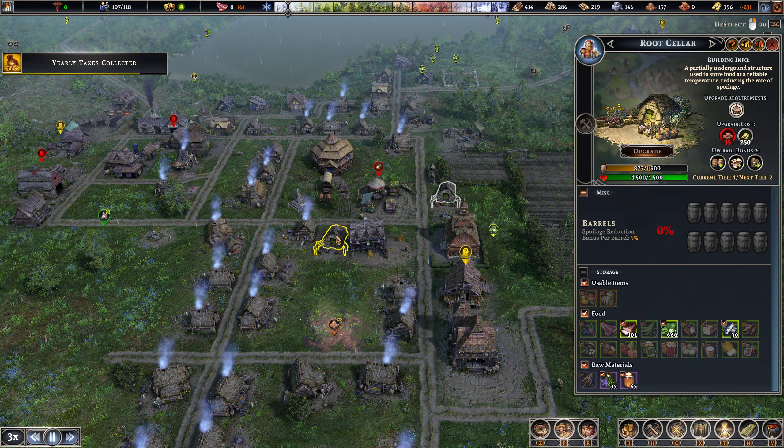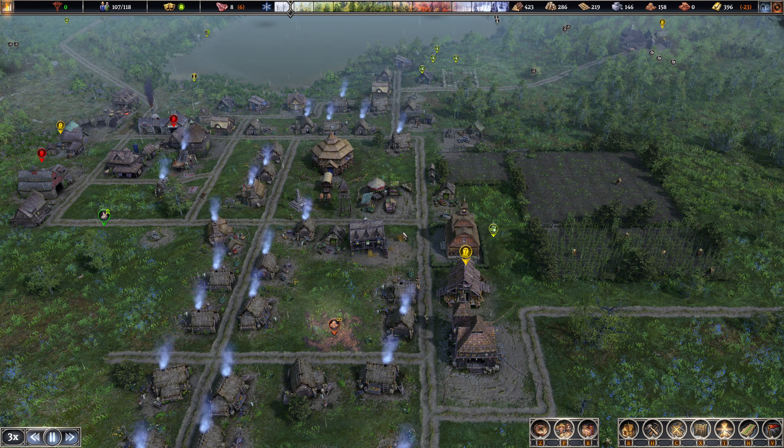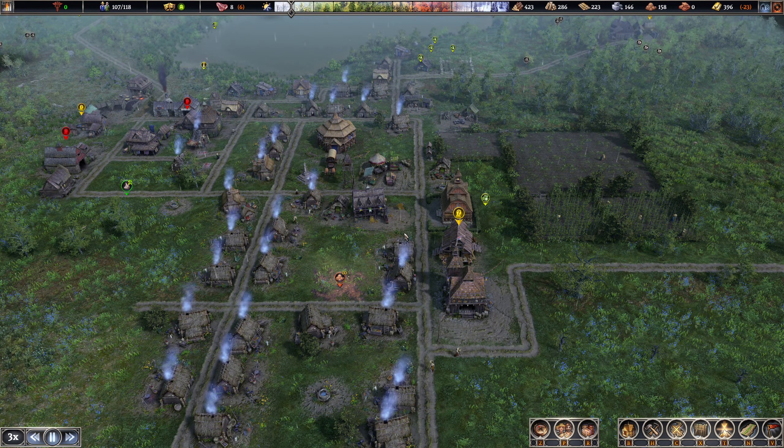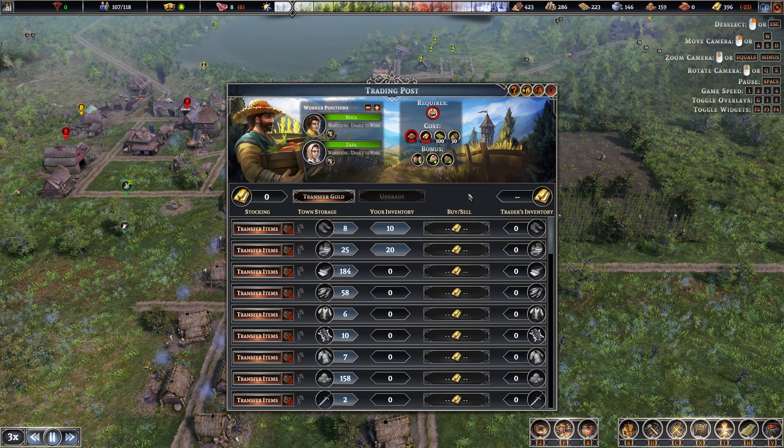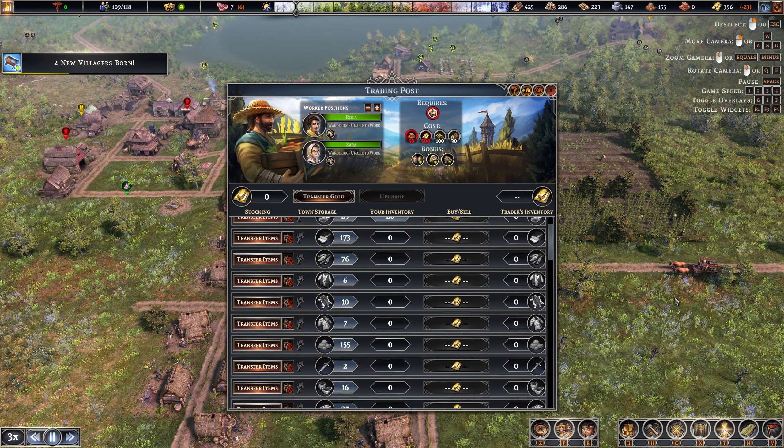We built another root cellar over there, so that should also reduce the amount of food that we spoil, hopefully. Hopefully these traders will take a look at our shoes and pottery, because that's what we have loaded in. I think the trader is coming in over there to the right.